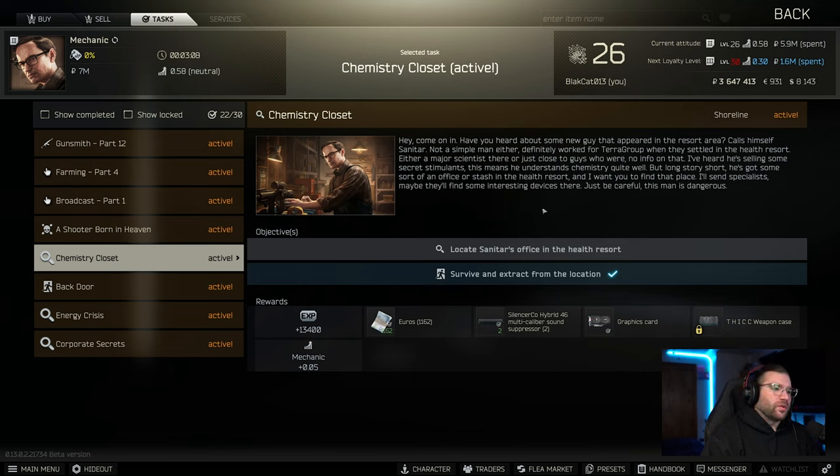So this one's Chemistry Closet — this is a Mechanic task. You have to locate Sanitar's office in Health Resort. It is going to be on the east wing, first floor. I believe it's room 110. Yes, it's room 110. It's Sanitar's office.